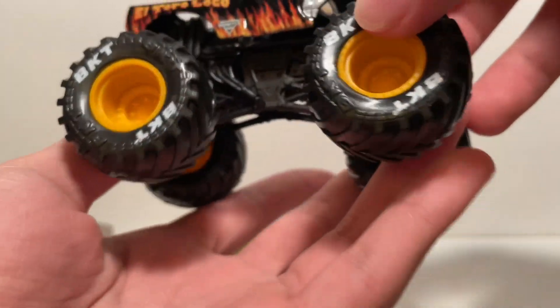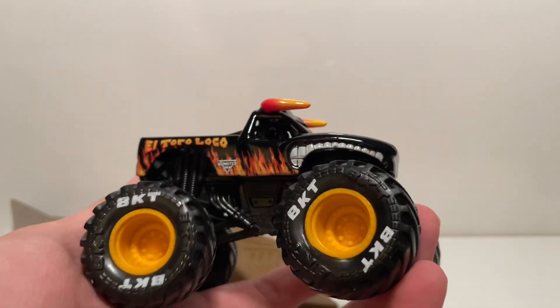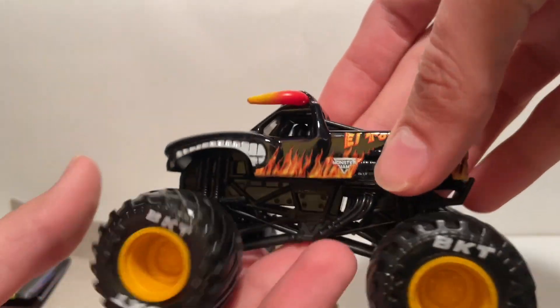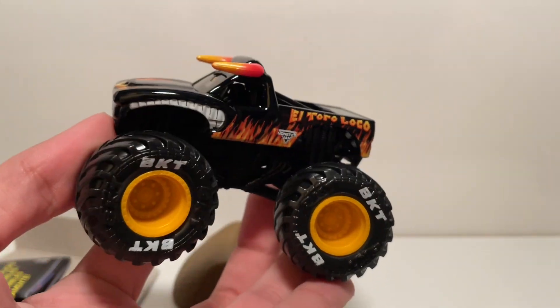Here is the Black El Toro Loco - yellowish-orange wheels with BKT black tires, black roll cage, black chassis. This is the first time we've gotten a black chassis on the Black El Toro Loco and it is extremely clean looking. The black really brings out the orange on the truck. It is all black and orange except the wheels of course - a very clean casting. Good job, Spin Master.